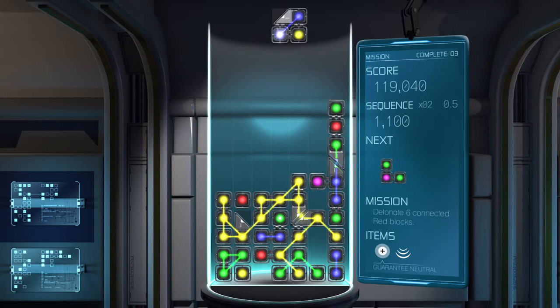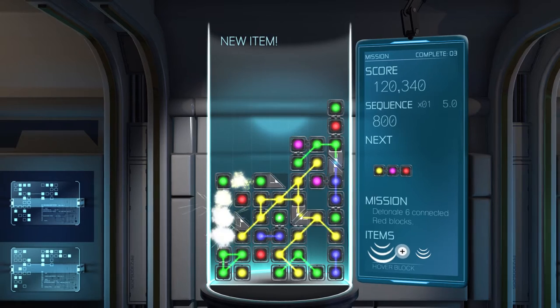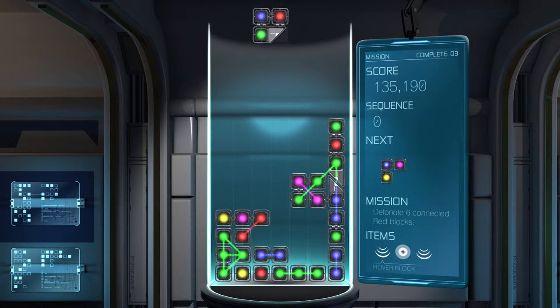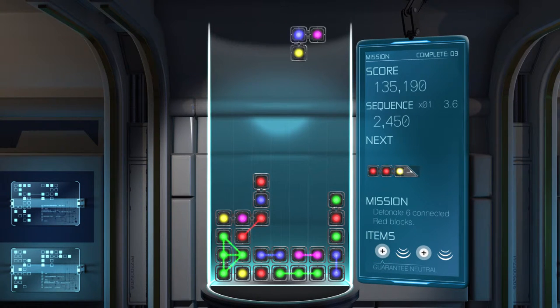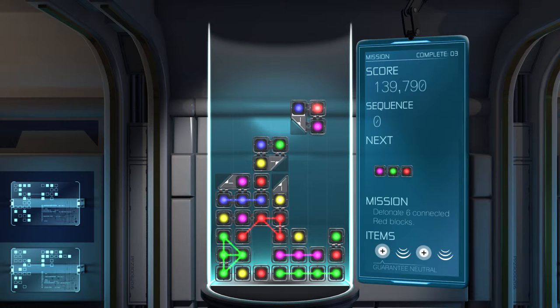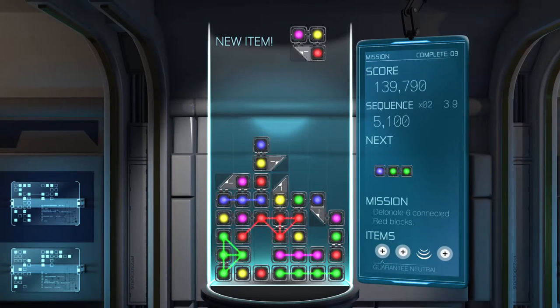Here we go. Look at this. Oh, look how satisfying that was. Red. Green. Blue. More reds — that's four red. Try and combine those. Red there. Now if I can somehow get those blocks away — I just blocked in my red, didn't I? Oh shoot.